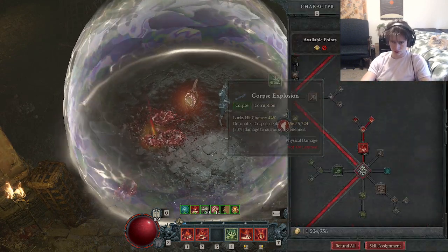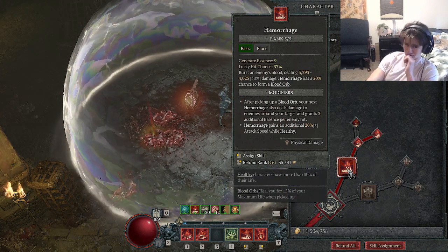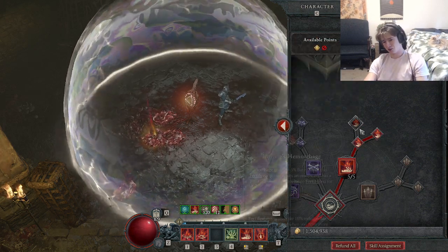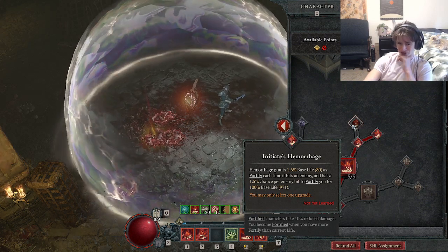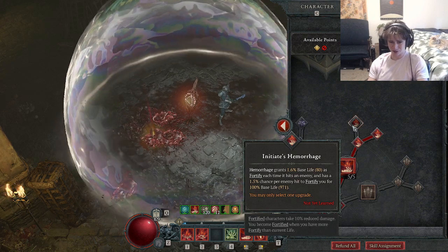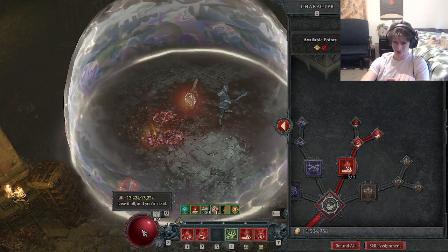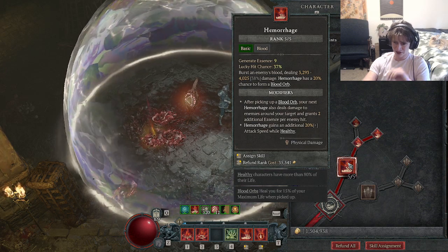I'll show you the skill tree now. We max out Hemorrhage because sometimes you're going to run out of Essence, and it's really nice having this — it will actually kill enemies with how fast it attacks. You get AoE whenever you pick up a Blood Orb, and then we're taking the 20% attack speed while healthy. The reason we're taking this over Initiate's Hemorrhage — that one gives 1.6% base life as fortify each time it hits with a 1.5% chance per enemy hit to fortify you, but the 20% attack speed is better. Hemorrhage already has a 20% chance to create a Blood Orb every time it hits.